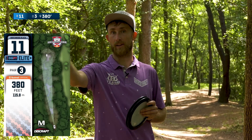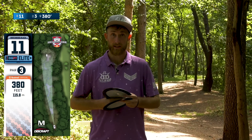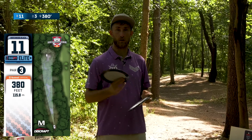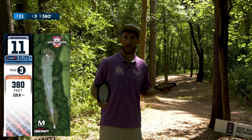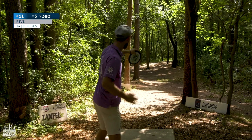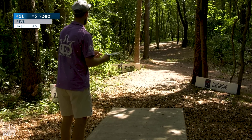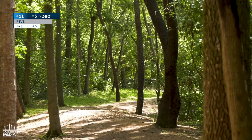Hole 11, 380 foot par three, nice slow gentle fade to the right. A lot of players are going to throw a forehand — it really sets up for this gap nicely. You got one middle tree that forces players to either go right or left of it. I like to go flex just left of it and kind of try to skip down to the green right at 350, 360, try to give myself a putt. I'm going to throw two rives, go flex left side of this middle leaning tree. I went just left of it — let's see if I can get a skip.